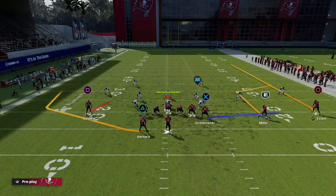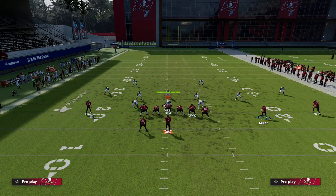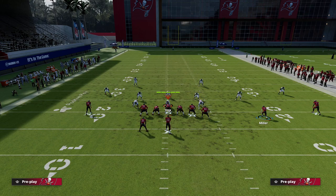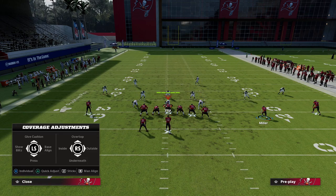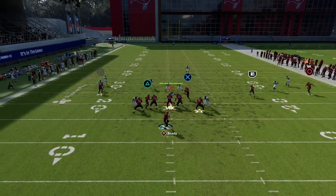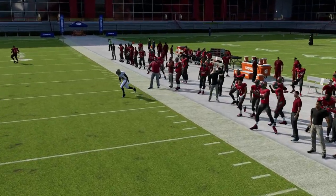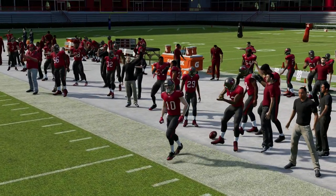Another beauty of this setup is just some of the things you can do with this mesh concept — you can create this mesh from two different routes and two different alignments. They're going to have to play hard flats to come underneath, so if they're playing hard flats and they're not bailing out of that, you're going to see that the corner route is going to become very effective over there on the left side.